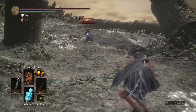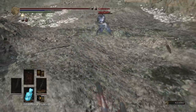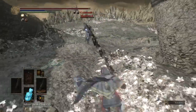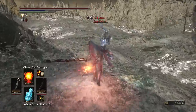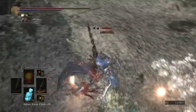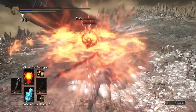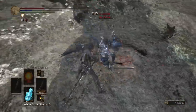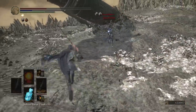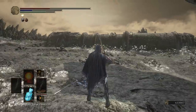Looks like our opponent has a Zwyhander or the Astora Ultra Greatsword. Got him with the R2 for 414 — what I'd like to see. 435. Ouch. Next hit wins, or combo — I don't know how you look at it. Probably a hit, actually. Good game.